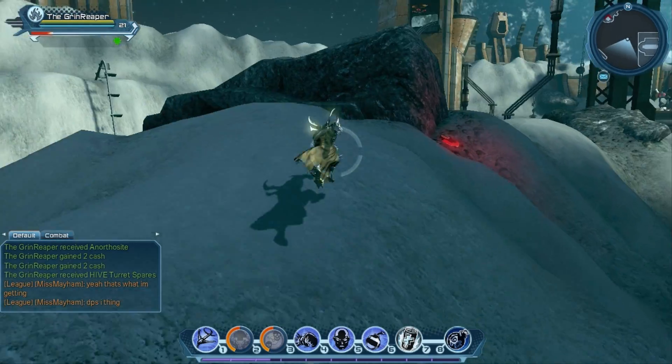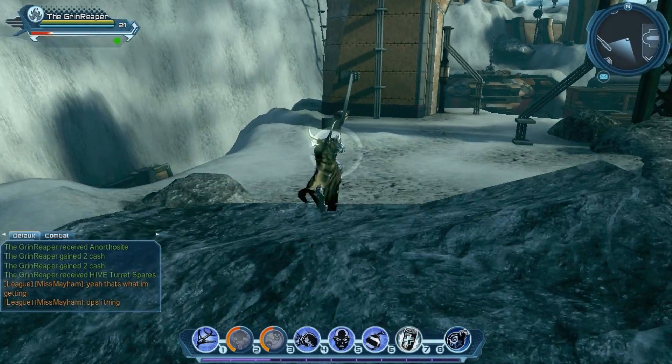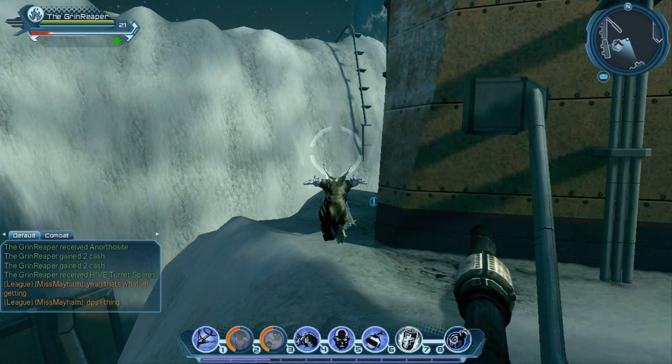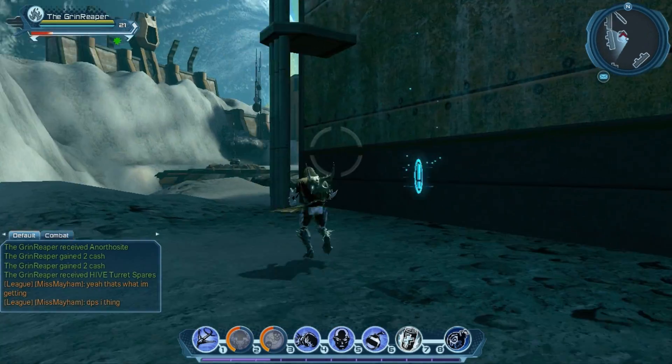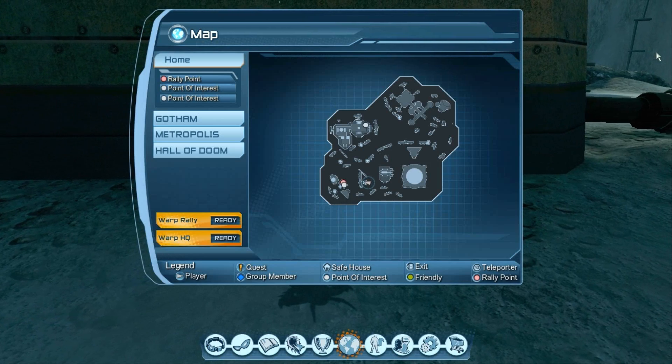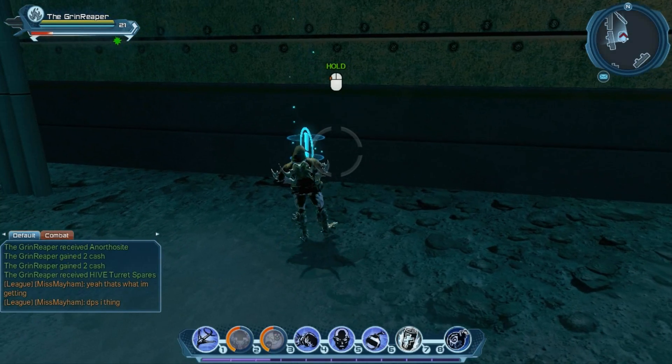The next one is right back here, and there's a guard tower, and it's right behind the guard tower overlooking the cliff — a place I don't think a lot of people would go look at. Here's number two. There it is on the map, showing you guys exactly where it's at.